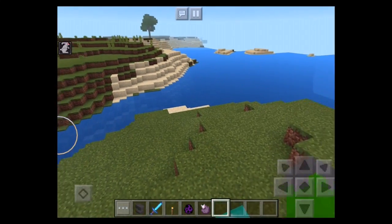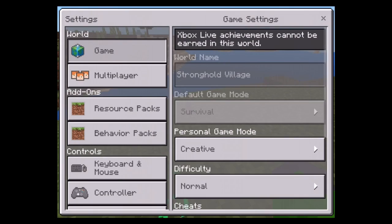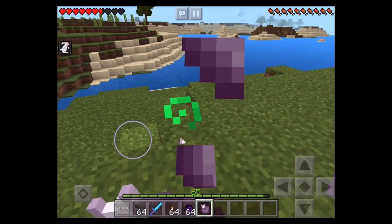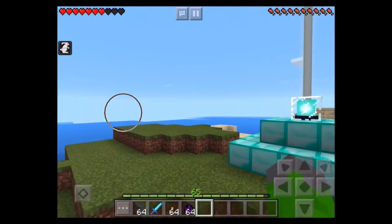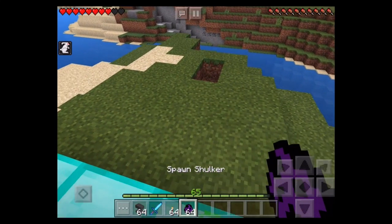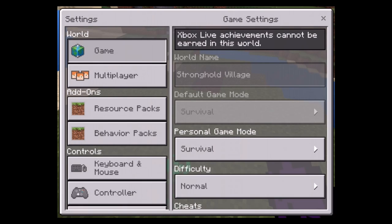Now I'm going into survival and I'm going to show the Chorus fruit. When you eat it, you teleport to random places. Normally this is used to avoid Shulker attacks because it might teleport you back to the ground. Let me go back into creative.